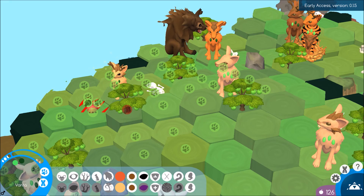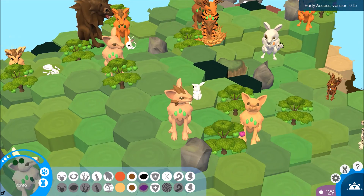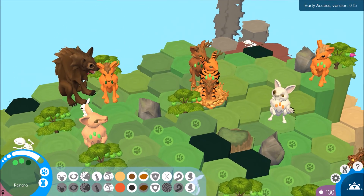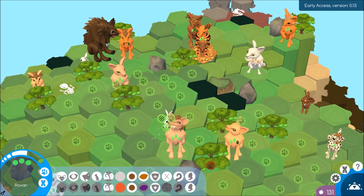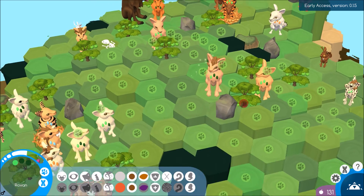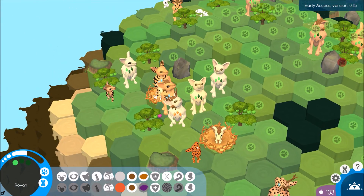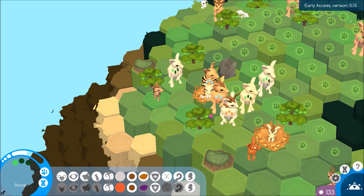There's a bunny here we can get. I want to see if that bunny will come any closer - that bunny's just lingering around by the carnivore. Here's a bunny we can get. I'm hoping some of these bunnies will come closer because the more food we have going to the new island the better.